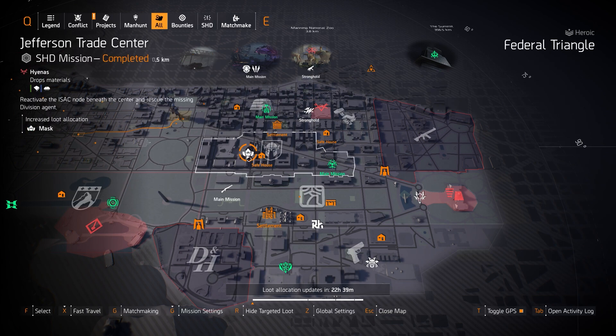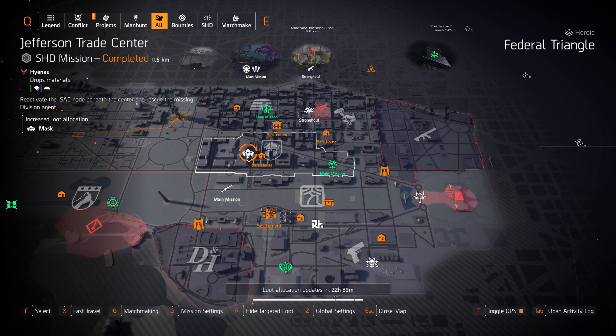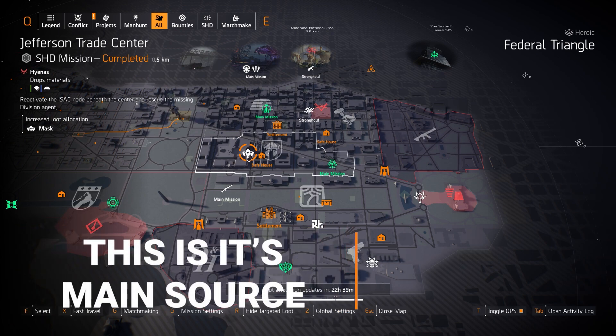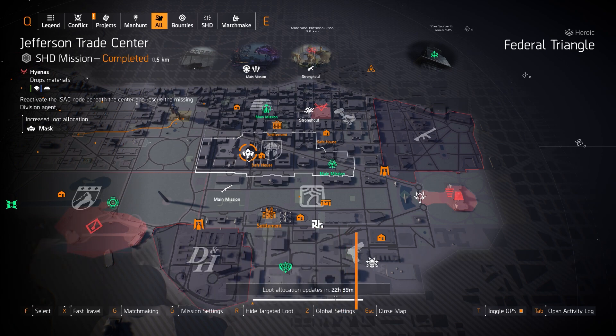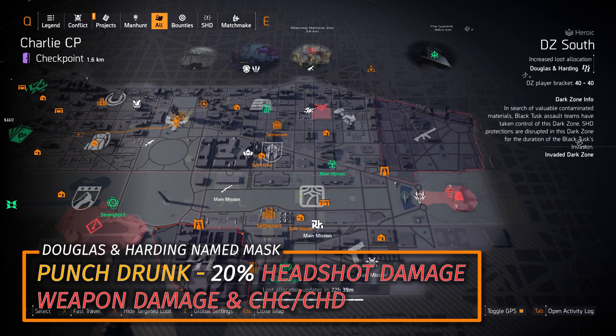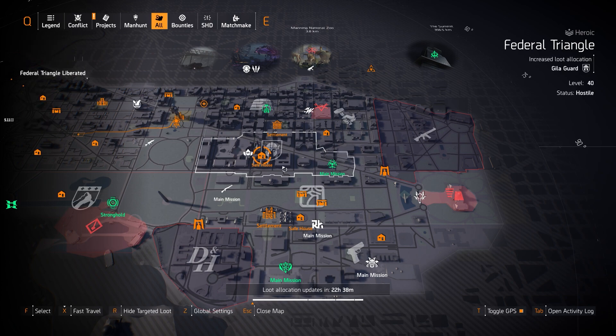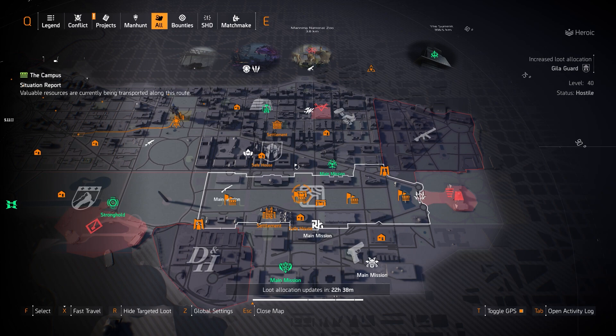We've got Masks at Jefferson Trade Center. Today is the perfect day for anyone needing the Coyote's Mask for DPS builds, because it already drops from the boss Coyote at the end of this mission, and with targeted loot active that really increases the drop rate. Otherwise you can get the Punch Drunk Mask — I'd normally farm Douglas and Harding, but since that's in the Dark Zone, I'd farm today for the Punch Drunk Mask, which gives 20% headshot damage. You can also farm for the Vile Mask to mix with Eclipse Protocol.